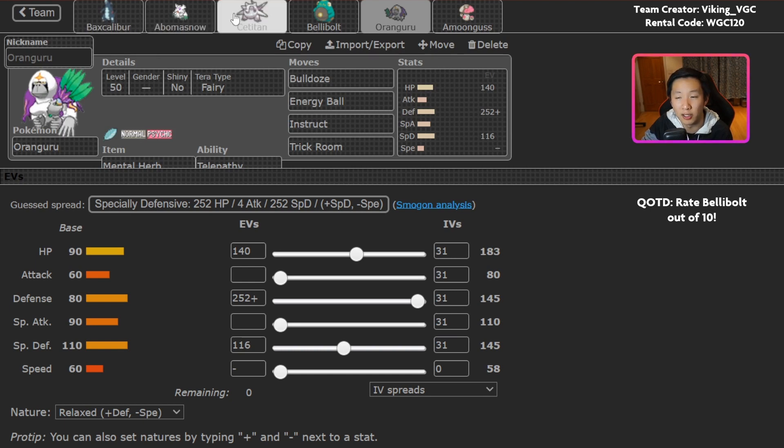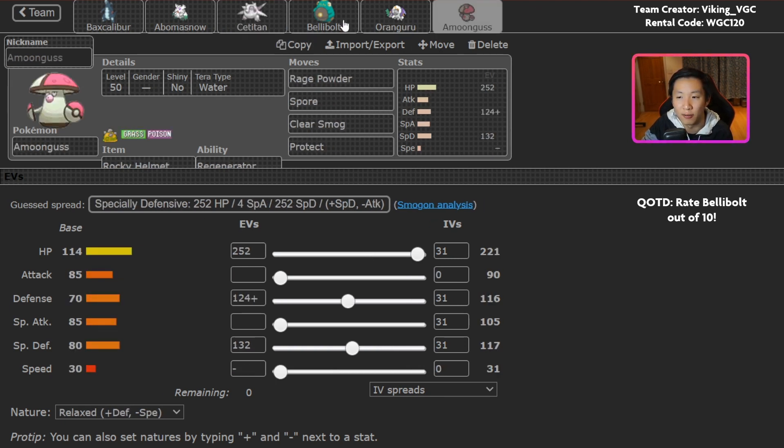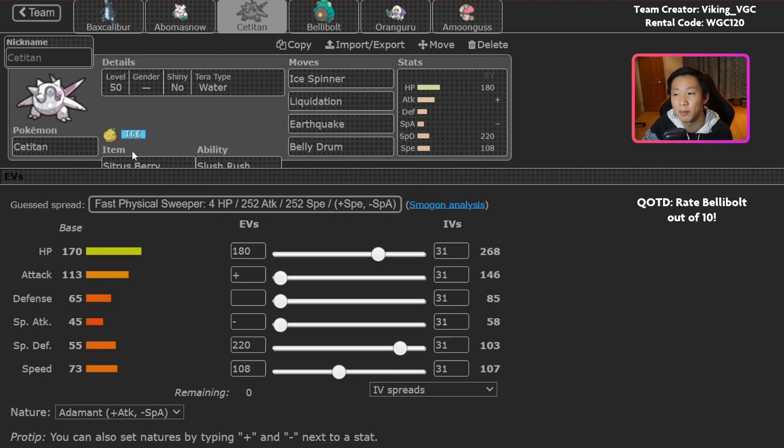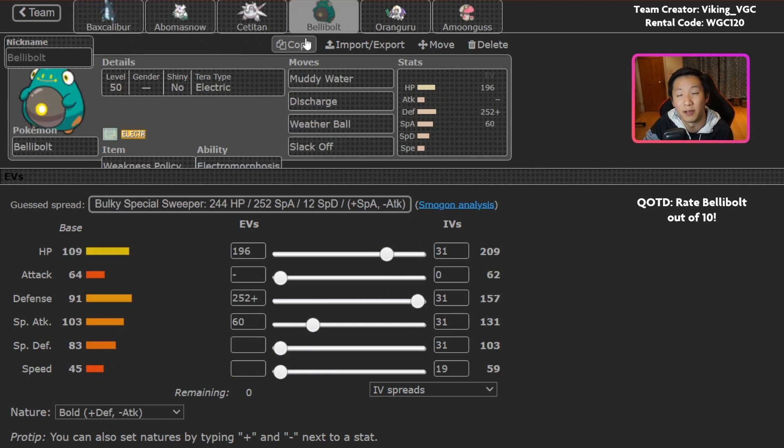To round out the team, you've got a really cool Ice Trio. The first is Cetitan. This is a Belly Drum variant meant to maximize bulk — Attack doesn't have any investment other than being Adamant nature. The idea is you go with Amoongus and Cetitan, use Rage Powder into Belly Drum, Cetitan heals back with Citrus Berry. It's Water Tera, which is valuable for defense against Fire-type attacks and also because you get Liquidation on this Cetitan. Another mode you could play is Amoongus Cetitan lead, Abomasnow in the back, and then one of Baxcalibur or Bellybolt to finish things off.